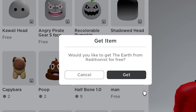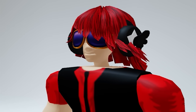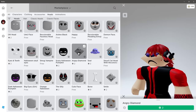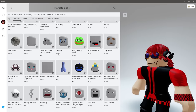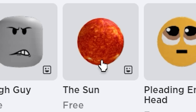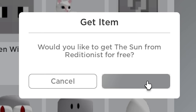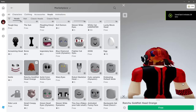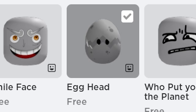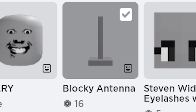Next is this free man head. For 2 Robux you can have a spiky diamond head, but even better — for free you can be a Minecraft head. For free you can be the sun, and for free you can be a goldfish. You can also get this egg head for free. Then you will find this blocky antenna that you can use for a weird headless hack.